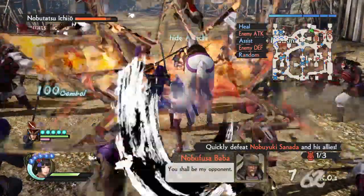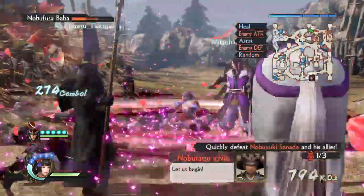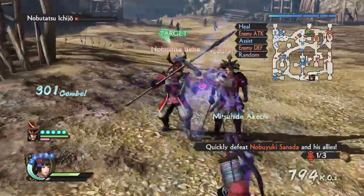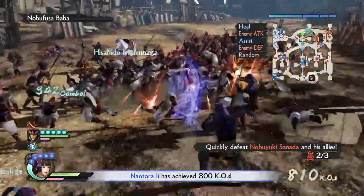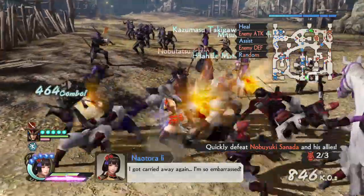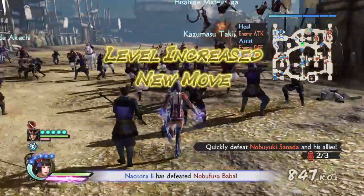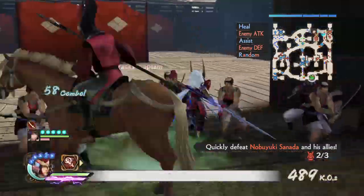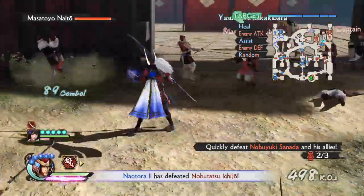Let's do a Musou here, we need it. I love these crowd-clearing moves — they're very useful. Less useful than they were in Samurai Warriors 4, but still very useful. And there we go, we leveled up. Now let's go back.